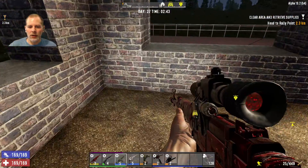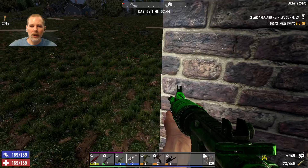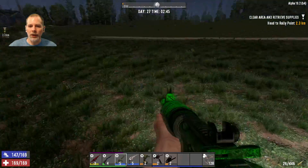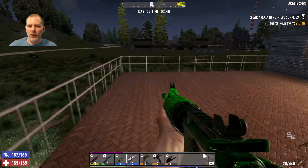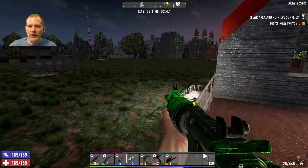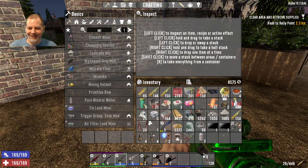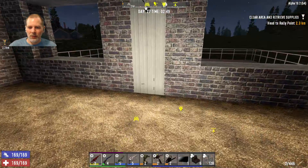Uh oh, somebody's coming — can you hear him? There he is, got that one. Let's double check the perimeter and make sure we don't have anybody else coming in. Nobody from that way, nobody from this side. I keep hearing footsteps but it's just me.